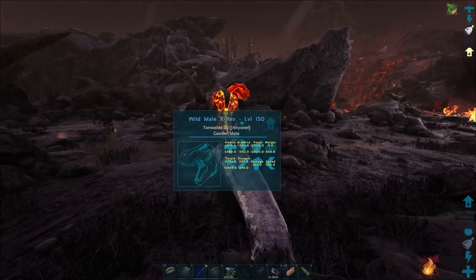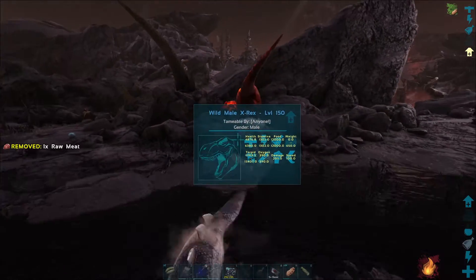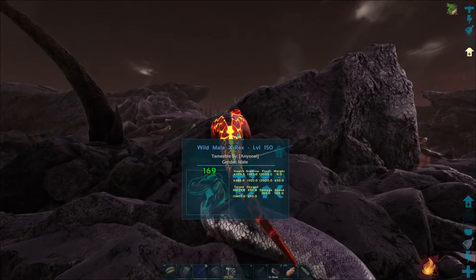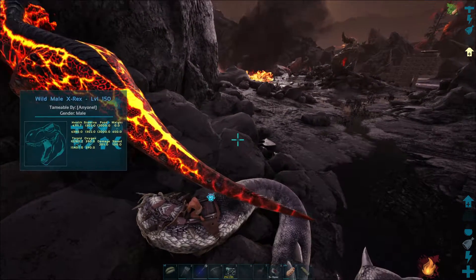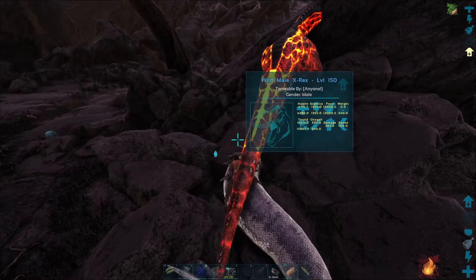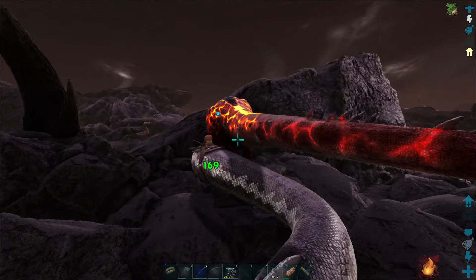At 12,000 — this may be the torpor run now because he's approaching close to being knocked out. Which is good, we want to get him knocked out, we don't want him to fight forever. If we get him knocked out here that's gonna be great because I have my anky on me and we can collect some of the resources that are around here that we need.